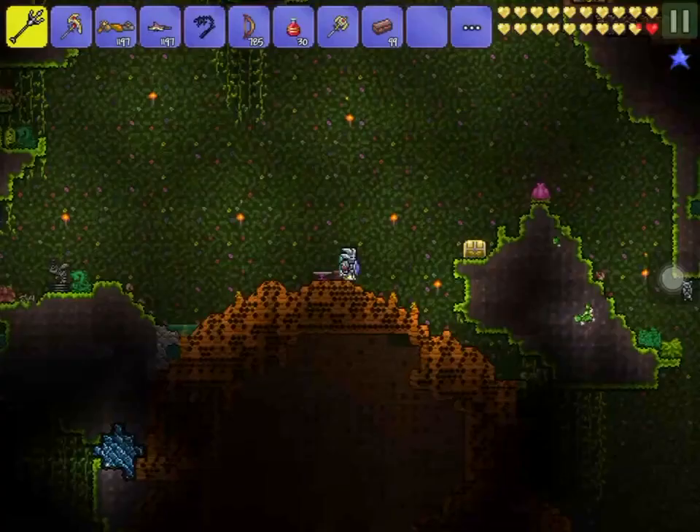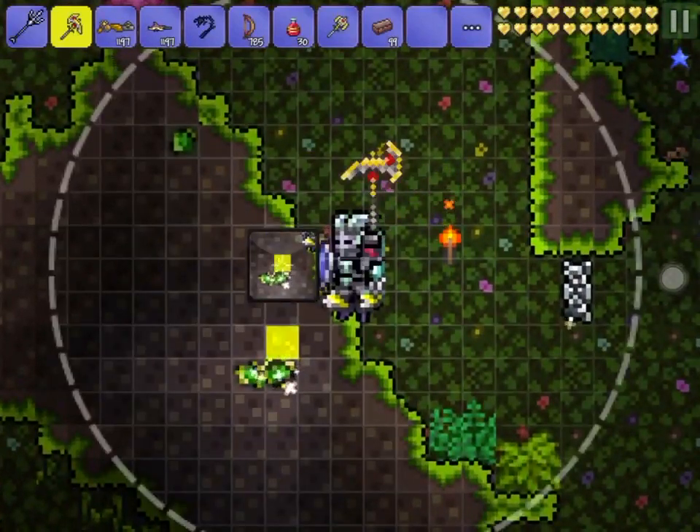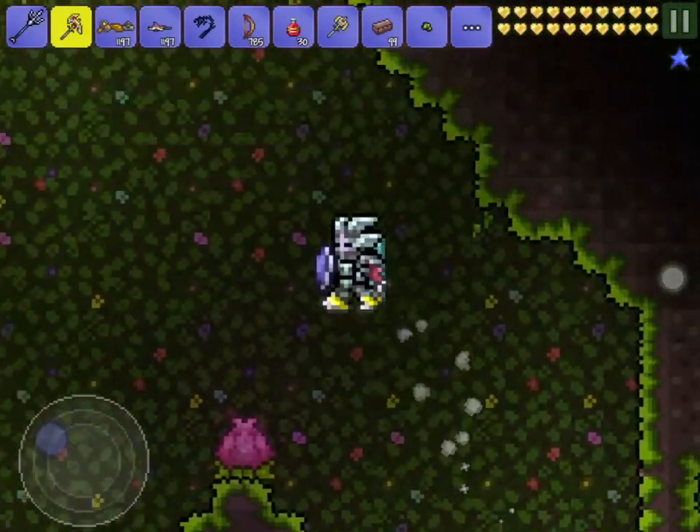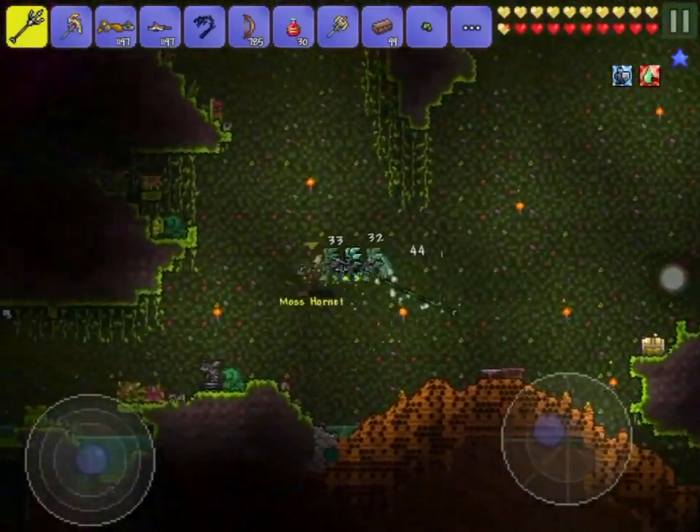It has 200 pickaxe power, which can mine this green ore right here, as you can see. And it costs seven chlorophyte ore to smelt it into chlorophyte bars.